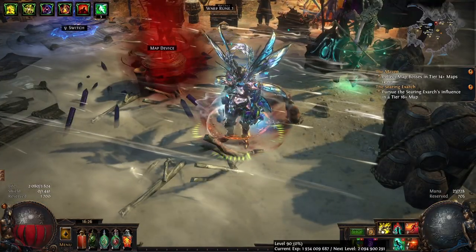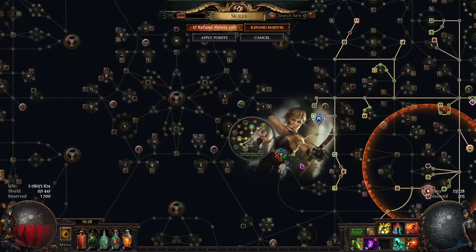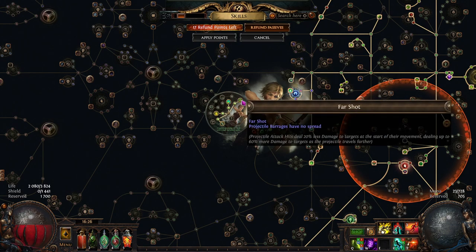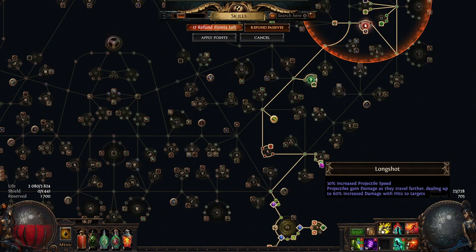We are currently level 90 Deadeye. We use Cobra Lash — it's a pure chaos damage hits build. We use the chain-type Cobra Lash damage scaling. We use Far Shot, but you can skip Far Shot and use Endless Munitions for two additional projectiles for additional clear speed.